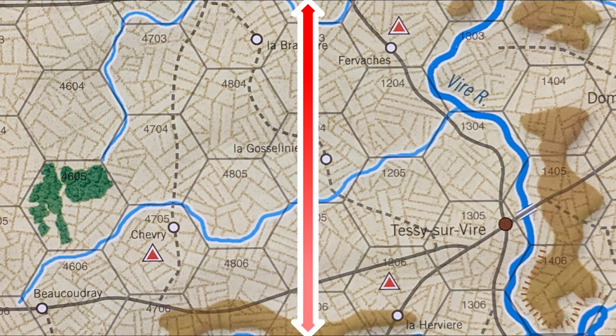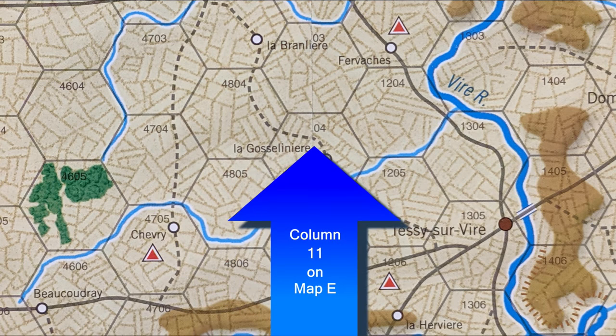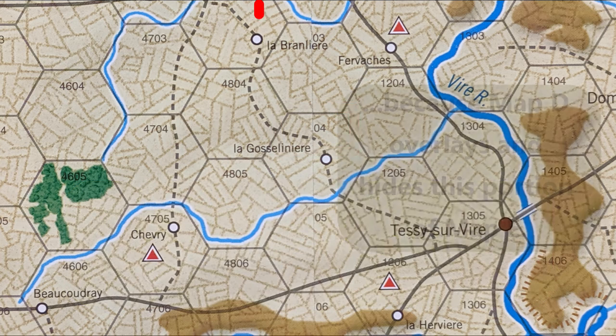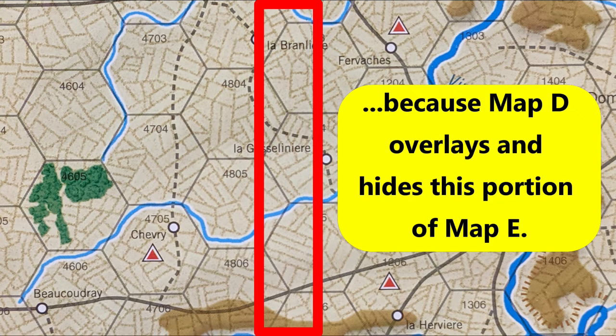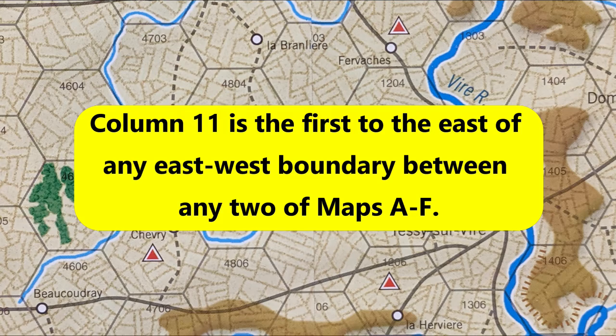Look at the boundary between maps D and E, for example. Column 48 is the last on map D, and column 11 should be the first on map E. Unfortunately, because there are no numbers printed in the partial hexes at the eastern or western edges of any of the map sheets, the hex numbers in the first column of adjacent maps end up partially hidden, regardless of which map overlays the other. In this example, map D is hiding a portion of the hex numbers in the first column on map E. If you tried to switch them around, you would just end up with the same problem in reverse. So, assuming you followed the instructions in the last video, you can just leave them as they are. Gameplay and counter placement should not be affected in any way, if you keep in mind that column 11 is always the first to the east of any boundary.